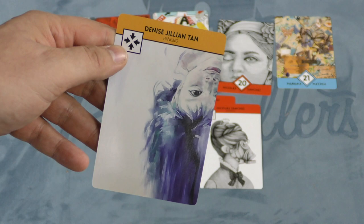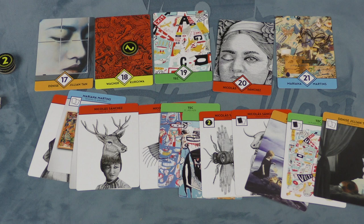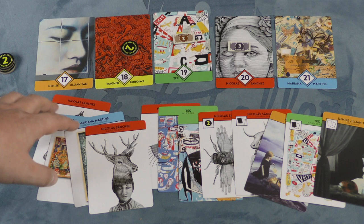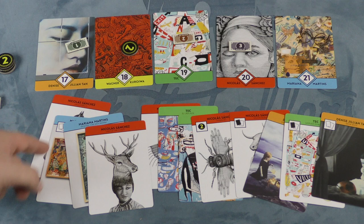You keep going around until there are a certain number of cards of one artist — five or six depending on the number of players. So let's say these are all the cards played in a round: there are five red cards, so red is the most valuable artist and gets a three token. There are three green cards, so green would be second most valuable. There are two blues and two oranges, but since there are fewer oranges in the game, orange would break that tie and get the one. Yellow and blue do not score this round.